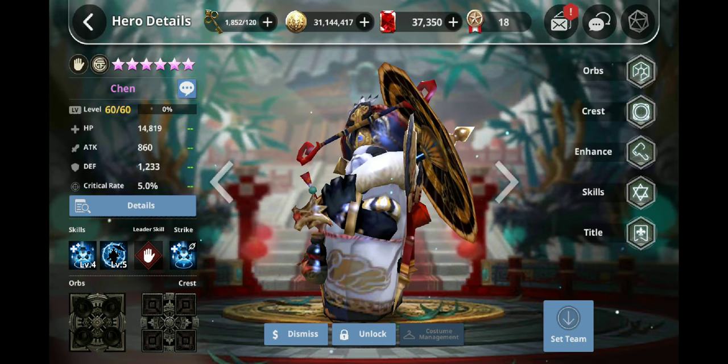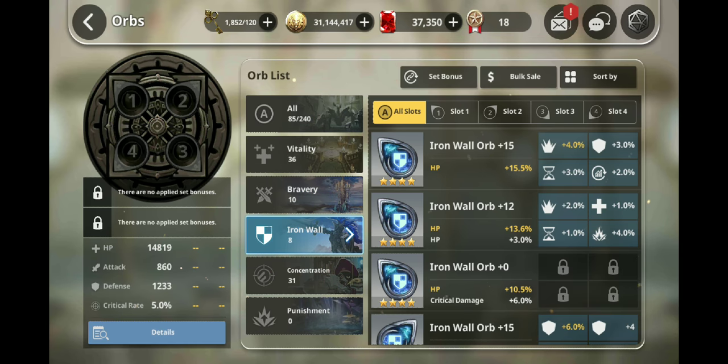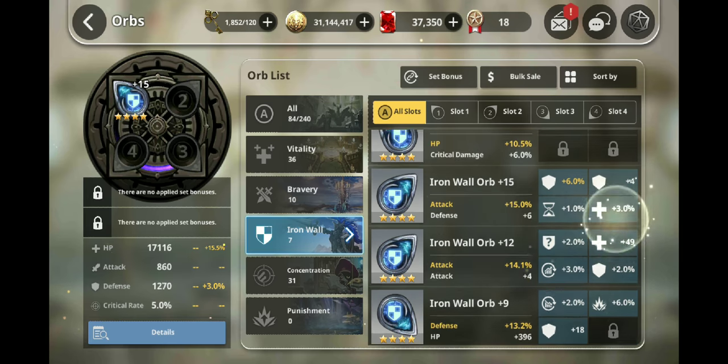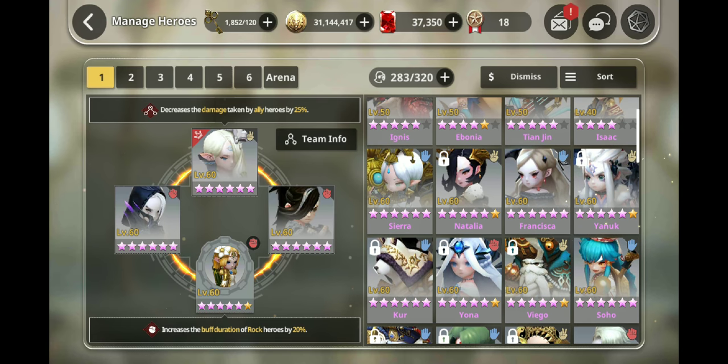Let's go into orbs and see if I have anything good. I can probably take off a few orbs from other units. This isn't bad — equip this for right now. These don't really look that great.